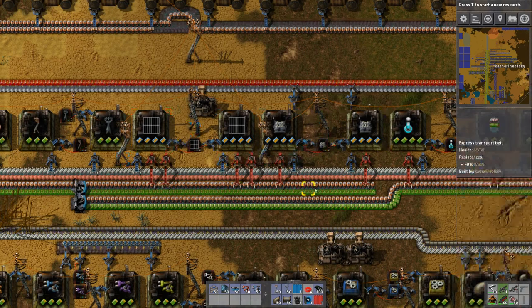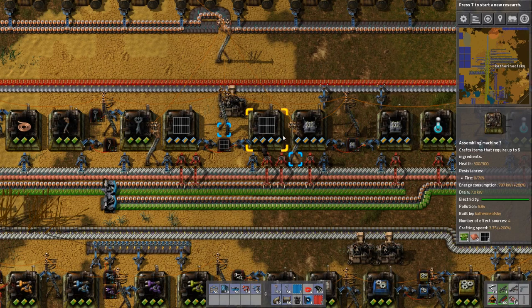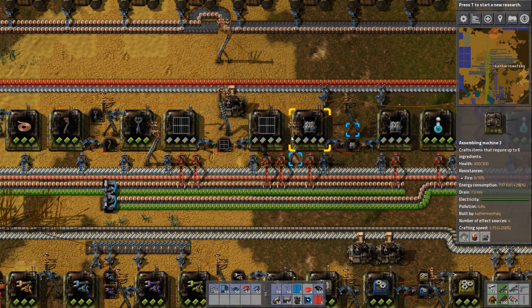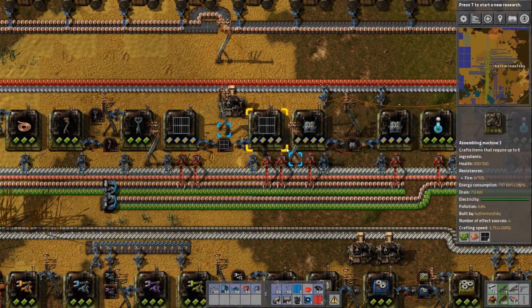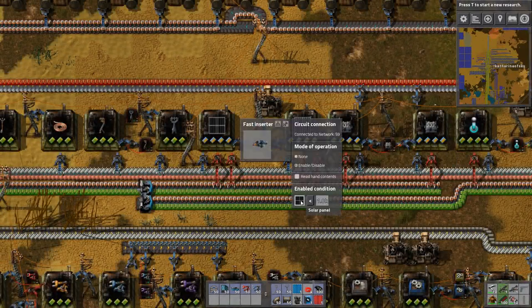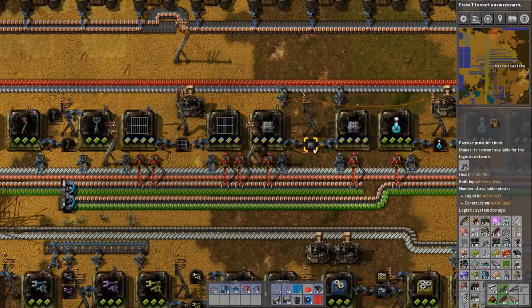The first thing you need is construction of solar panels and accumulators. You do not want to build these in your pocket — you would like to have assemblers making them for you. I put speed modules in because there wasn't enough production, but normally what I do is simply put four or six machines down of each type and then they feed into a chest. These chests are limited to 1,000 solar panels and accumulators each, so it limits the production of them.